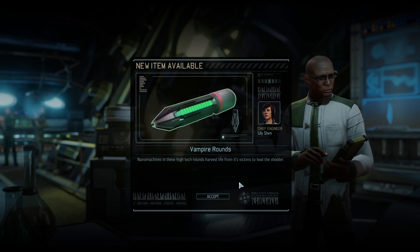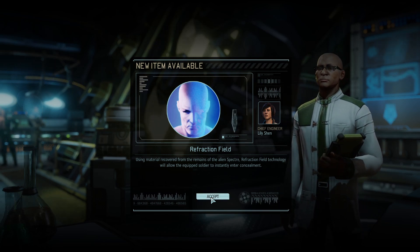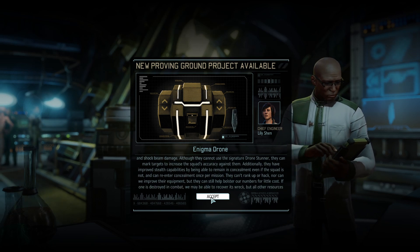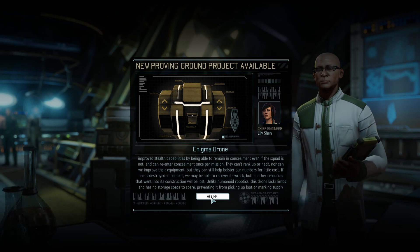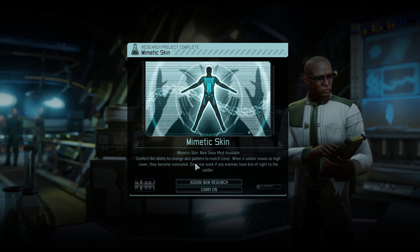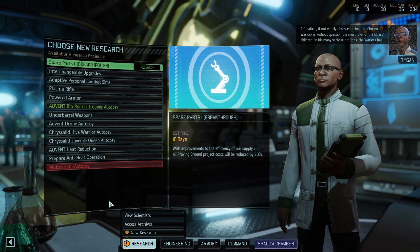Nanomachines harvest life from its victims to heal the shooter. Use materials recovered from the Specter — allows a soldier to instantly enter concealment. And build an Enigma drone — compared to ADVENT they have an easier time avoiding attacks. Signature drone stunner can mark targets and improve stealth. So it's just another drone we can throw at our enemies. A whole lot of stealth stuff you get from the Specter autopsy. Super interesting, but nothing we need right now.